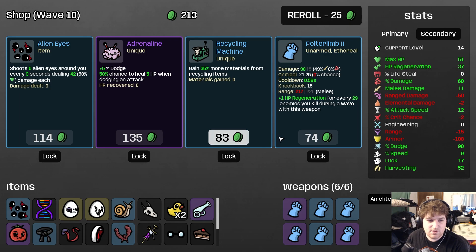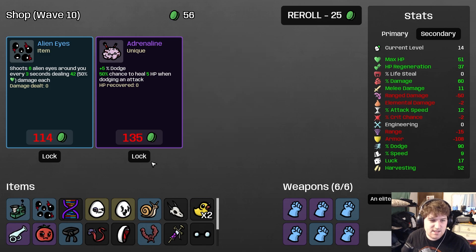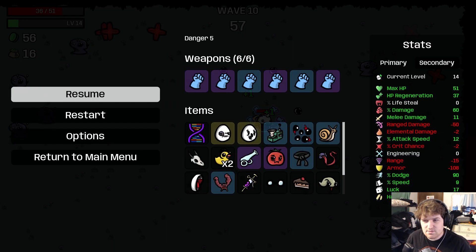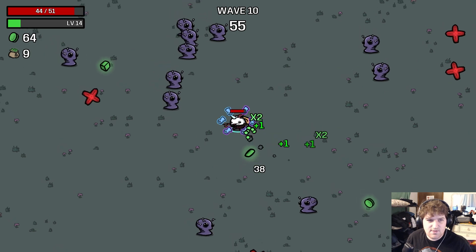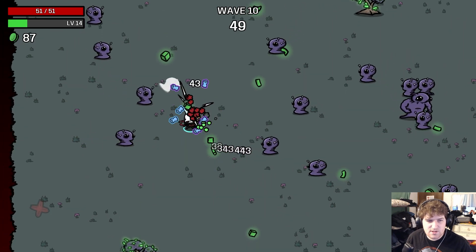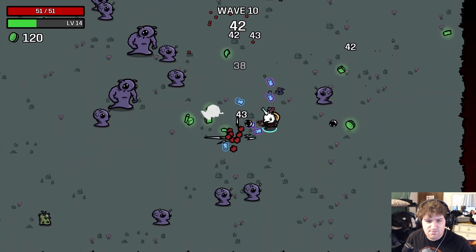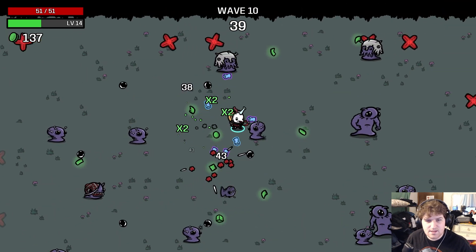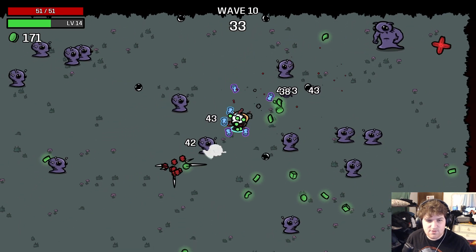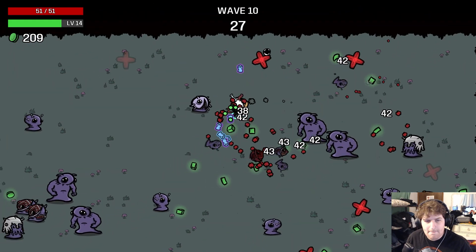Adrenaline — now just unkillable. I'm going to take a Polter Limb first, then lock. I'm going to take Recycling Machine and lock both of these. That seems like a fair way to go. What's our healing at? 37 now. Wave 9 was pretty decent to us. Adrenaline doesn't technically increase our dodge, but the 5 healing is kind of nice — quite impactful.